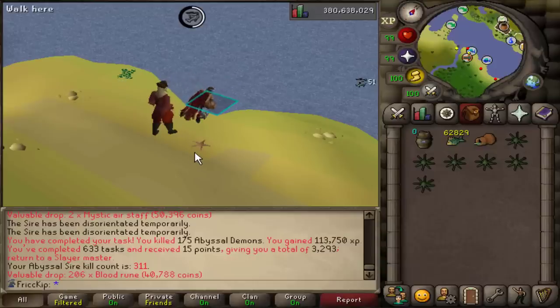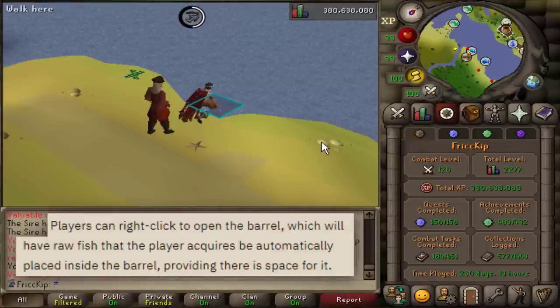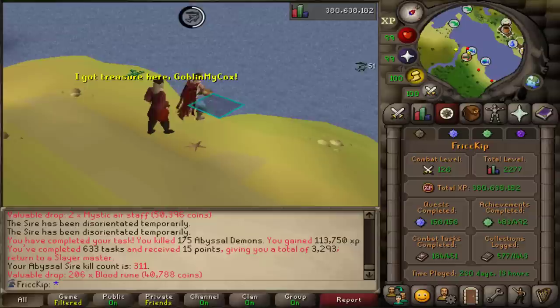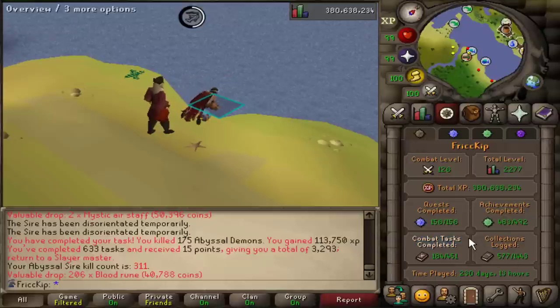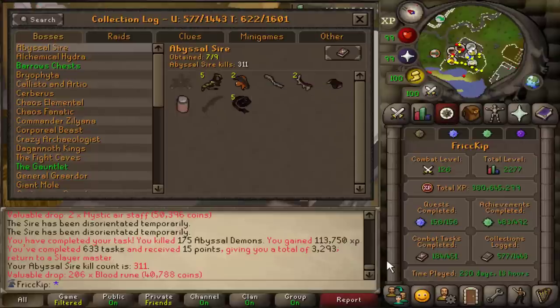Welcome back to another episode of the duo group iron man. As you just saw, we got some pretty nice drops in the last video — I got the dragon pickaxe, we got bandos chestplate from Bandos, and I finished the first bludgeon from Sire. After finishing the bludgeon I did finish the Sire task, and here's what the collection log currently looks like: 311 KC. I did get another bludgeon piece after finishing the bludgeon when I was wrapping up the task.